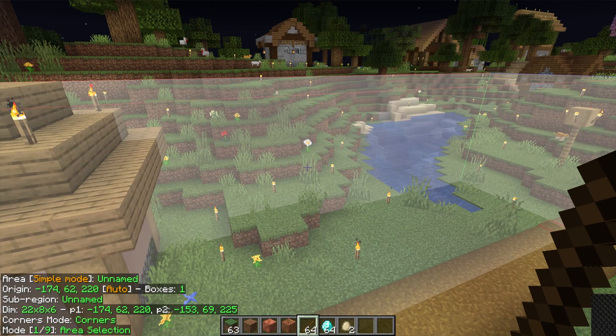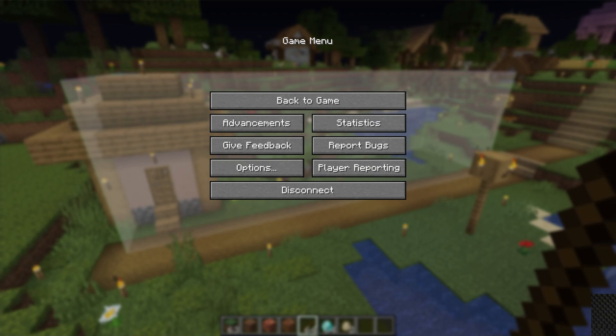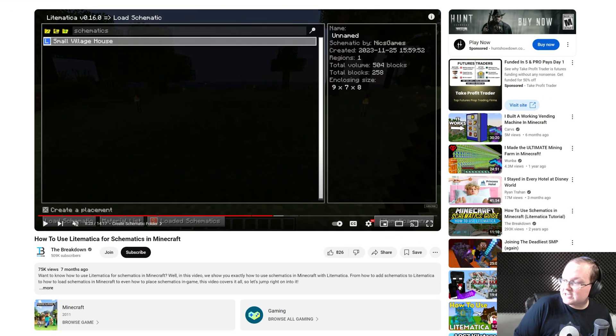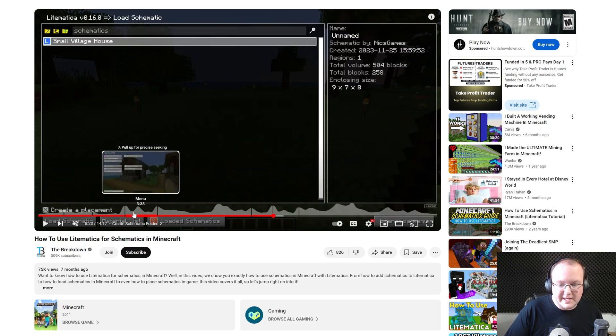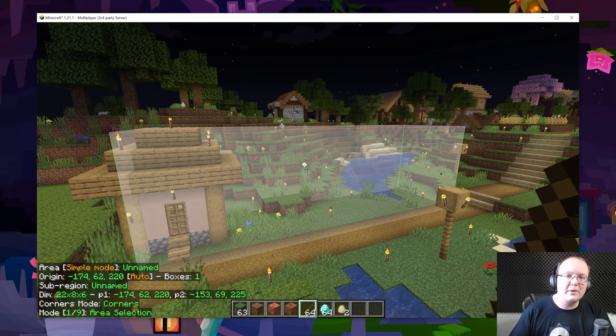If you want an in-depth guide on using Litematica, we have one linked in the description. It's a 14-minute guide covering everything: creating schematics, using the stick for schematics, removing schematics, placing schematics, and an in-depth walkthrough of the Litematica menu. Go check that out in the description if you want more detail. Otherwise, you now know how to get Litematica in Minecraft 1.21.1 — see you in the next video.